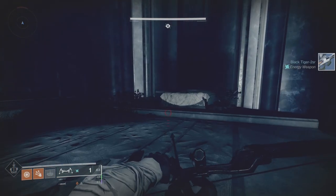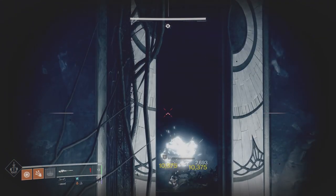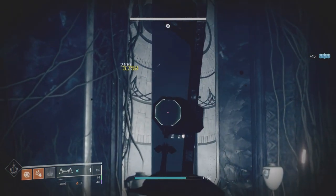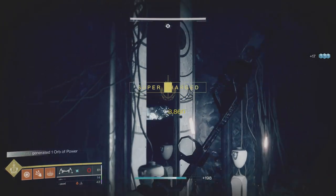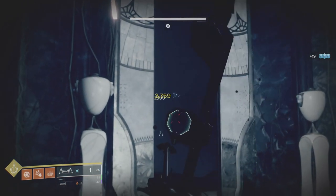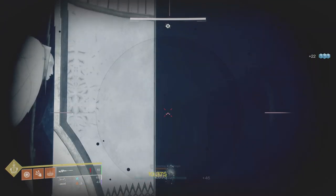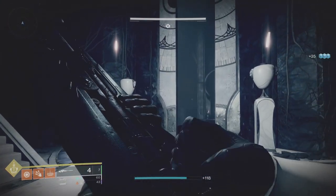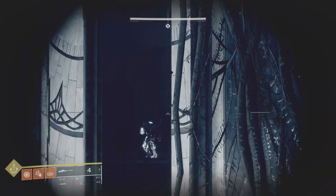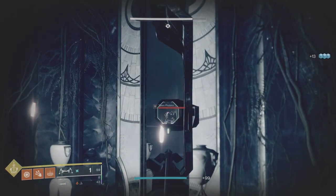I use my sword a lot to maneuver away from shots — it's a quick way to dodge. With a sniper equipped I've got Sniper Ammo Finder and Scavenger on. I'm taking out the ads left and right — the sniper is great if you've got a lot of special ammo, just pop them. I always try headshots from range with the bow, and I like to take out the elite enemies from the top of the stairs on each side — it's a much safer position.